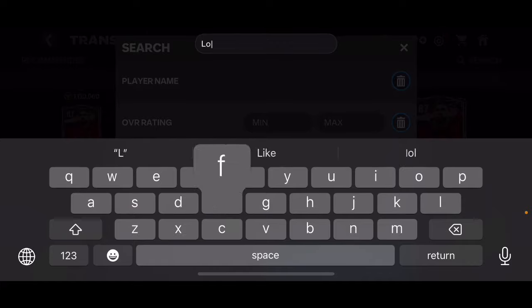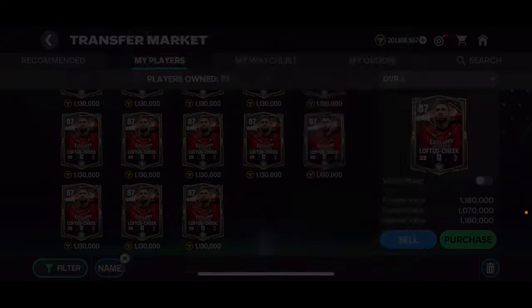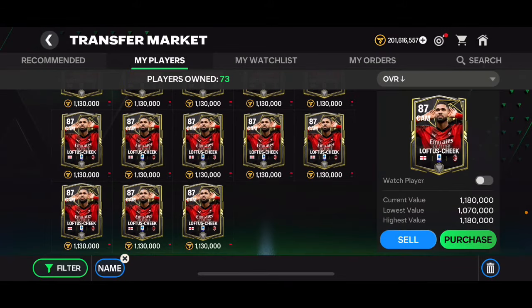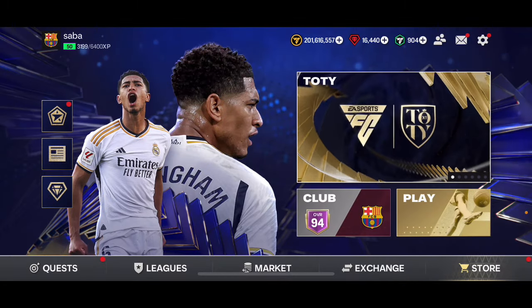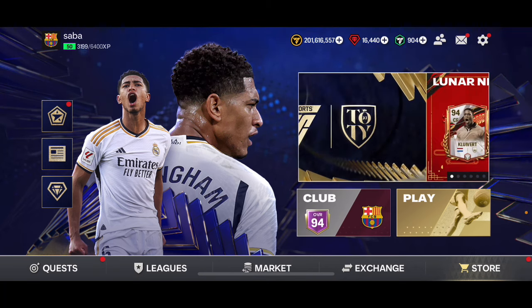I'm still going to be selling those lotto sheets — I've got 73 lotto sheets, which is quite a lot. If I sell all of them for about 1.2 million coins, that's going to be around 100 million, so I'll be getting 200 to 300 million coins at least. I sold the 90 overalls to get coins right now so I can reinvest. I'm going to wait on the lotto sheets, hoping they go up even more.